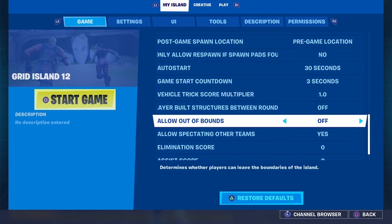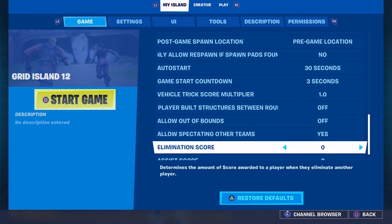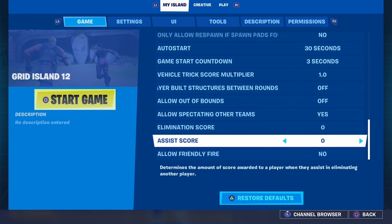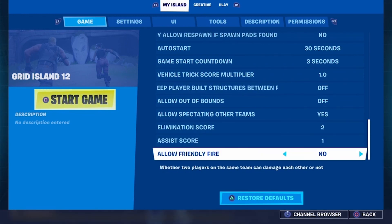Allow out of bounds — pretty obvious when you play, but the islands are quite big, so I won't worry too much about that. Allow spectating on other teams — if you die and they're spectating, can they watch anyone or can they only watch their own team? And these are the scores you can set. If you want to set a certain score to win, you might want to set elimination score as two and assist score as one, so people can get points from not just one aspect of the game. If you've got friendly fire set to yes, then that means you can shoot your own team and damage them potentially, which could cause all sorts of havoc.